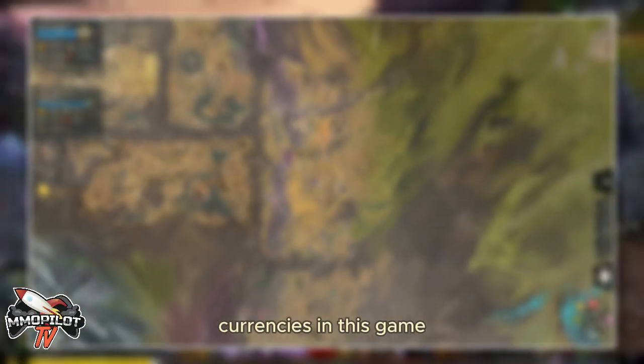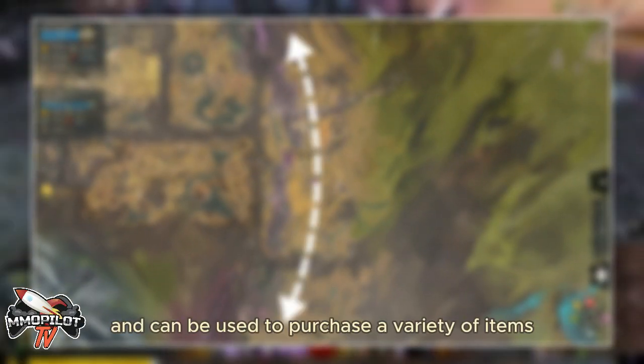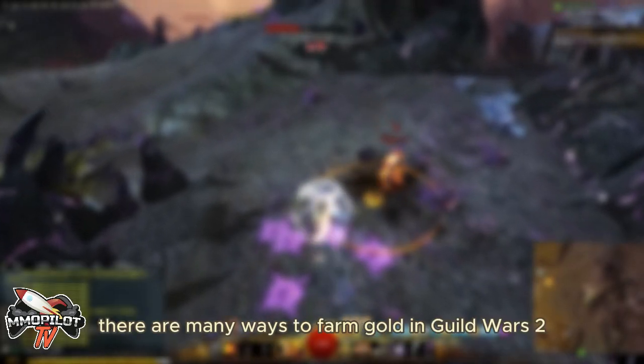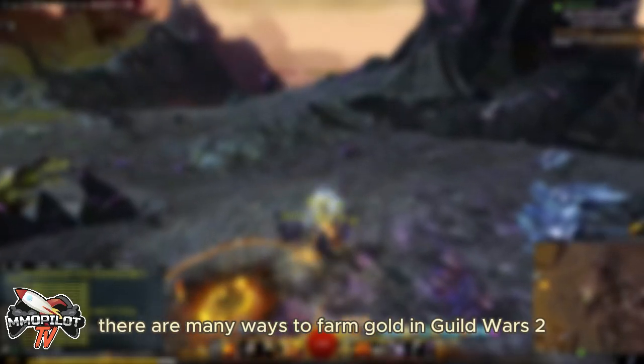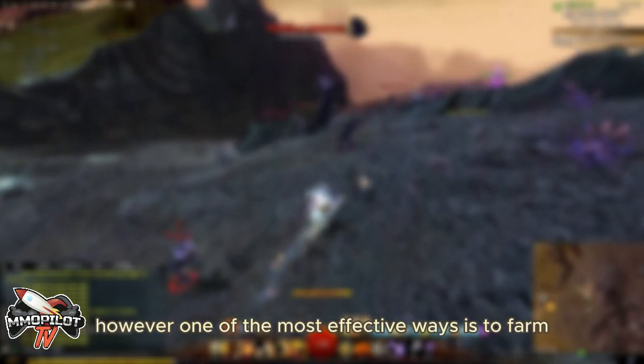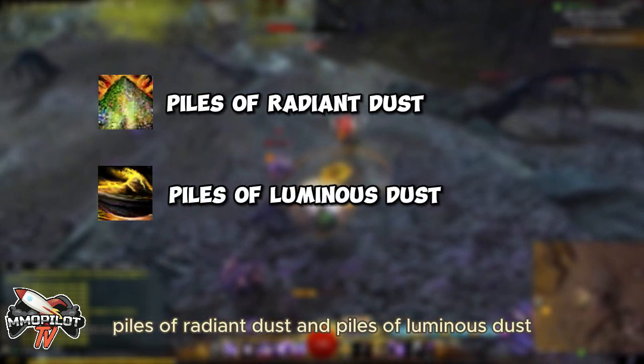Gold is one of the most important currencies in this game, and can be used to purchase a variety of items, such as weapons, armor, and mounts. There are many ways to farm gold in Guild Wars 2 — we have previously discussed 8 gold farming methods. However, one of the most effective ways is to farm piles of Radiant Dust and piles of Luminous Dust.